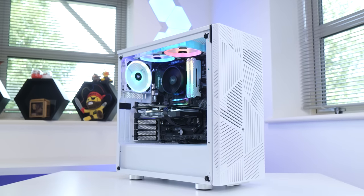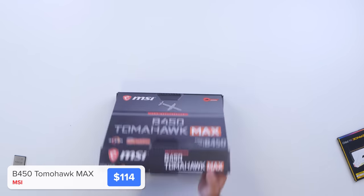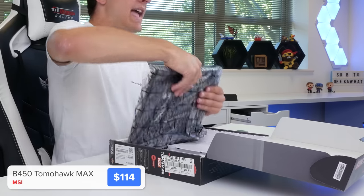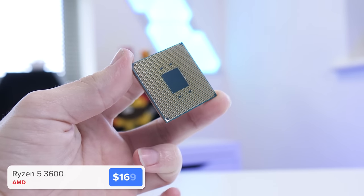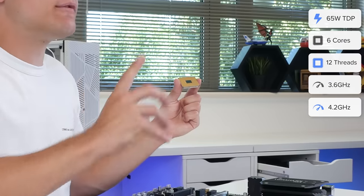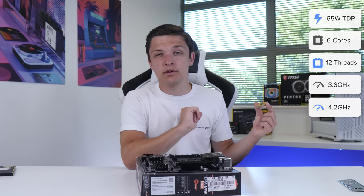Back to the build today. We're going to take our motherboard out of our box first off. This is the MSI B450 Tomahawk Max. While AMD are releasing B550, they have confirmed this board will support any of the next generation CPUs. For this build, I'm using the AMD Ryzen 5 3600, with 6 cores and 12 threads boosting up to 4.2GHz, which gives it a bit of an edge over the Ryzen 3 3300X.